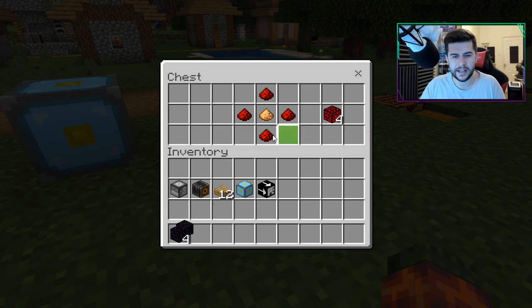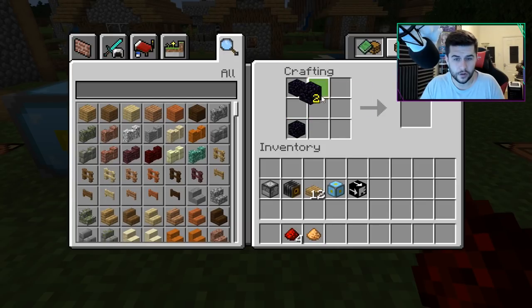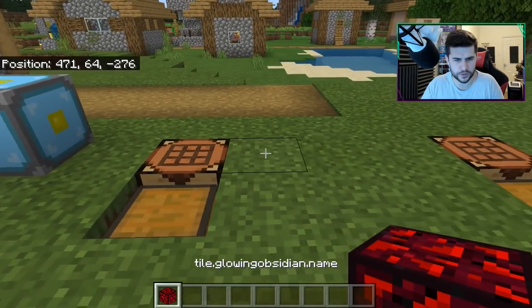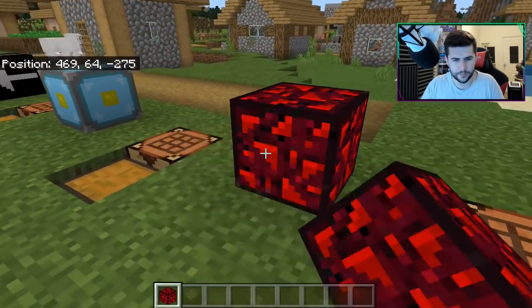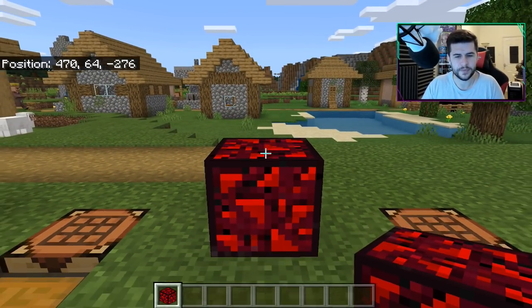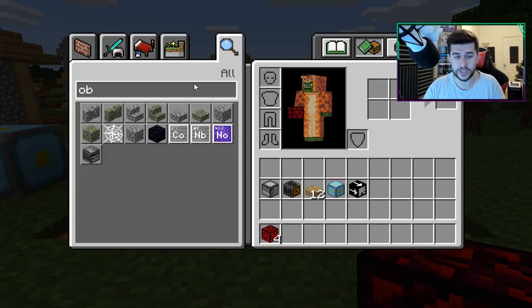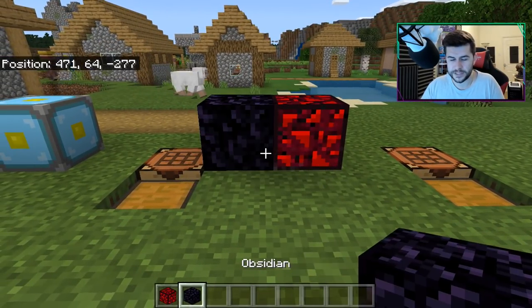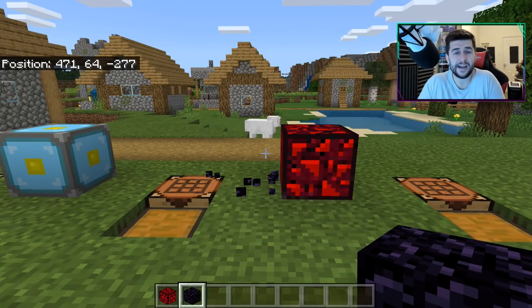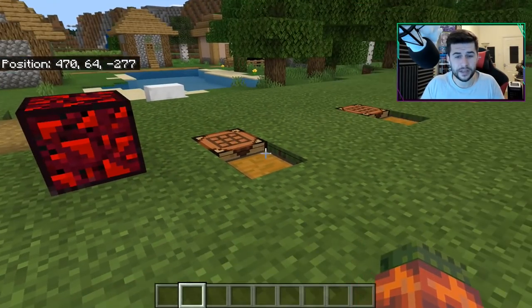If you want to craft glowing obsidian again, a very similar recipe: obsidian along the outside, four redstone dust, and this gives you four as well. I think it's a brilliant texture to possibly create something in the nether. Very soon in the future we are going to have crying obsidian as well. So if you wanted the whole combination of obsidian, glowing obsidian, and crying obsidian, that's something you can do.